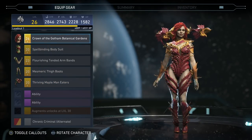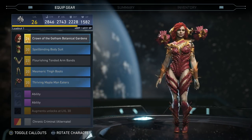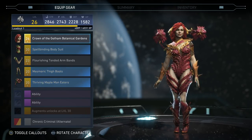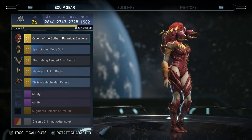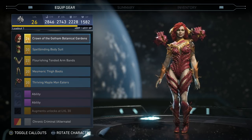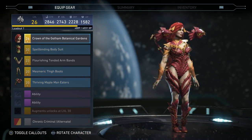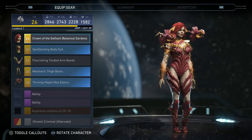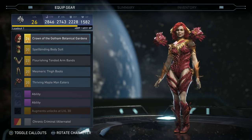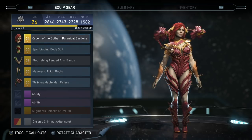Moving on to Poison Ivy's new epic gear pieces. She has a ton of little thorns all over her legs and torso. The arms look new to me, though the lower part by the forearm might not be new. But the rest of it — all new. New plants, and the headpiece is part of her epic gear set. I really like the headpiece — not too much to it, but it looks really nice with those little petals on there and all of the thorns. Poison Ivy's new stuff looks really good.